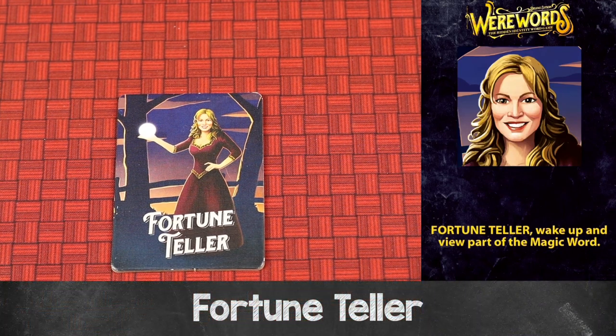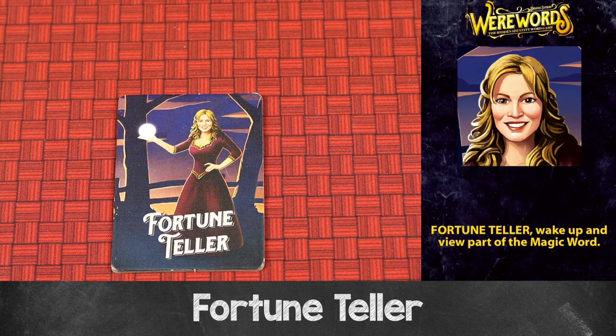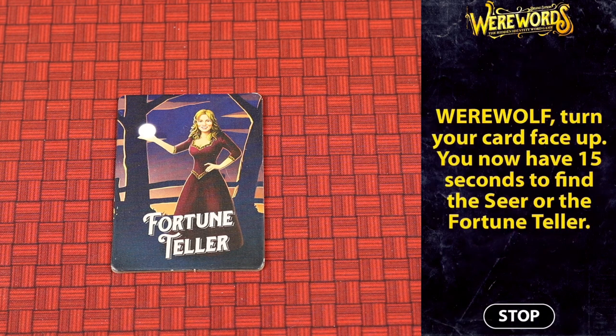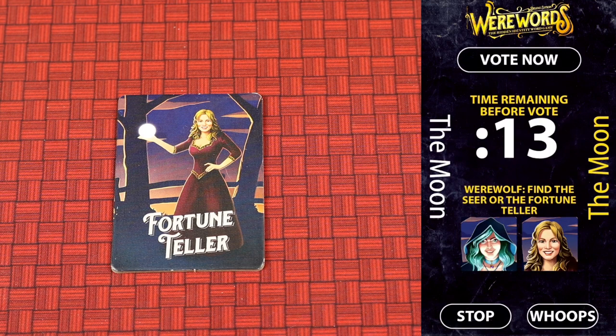The fortune teller wakes up and sees portions of the word — like a Wheel of Fortune style reveal, where they might see letters like T and M. If the players guess the magic word, the werewolves can still win by pointing at the fortune teller. If both the seer and the fortune teller are in the game, the werewolves win if they point to either one.